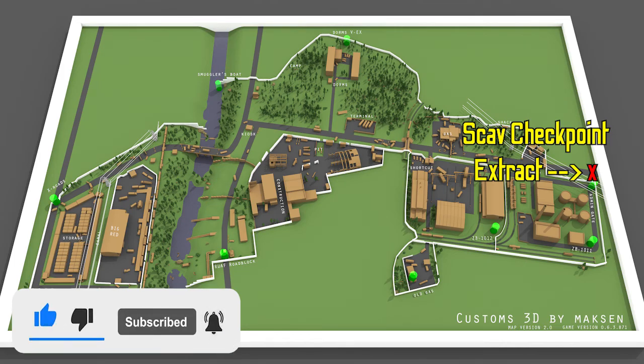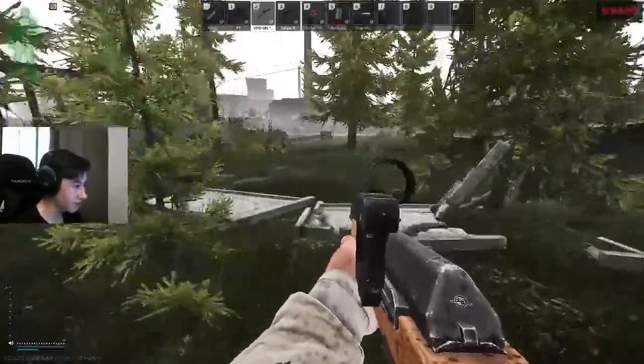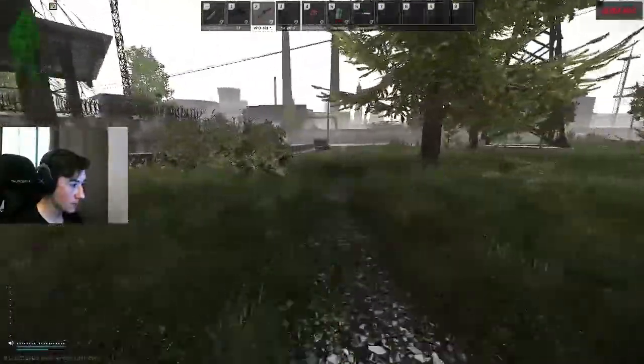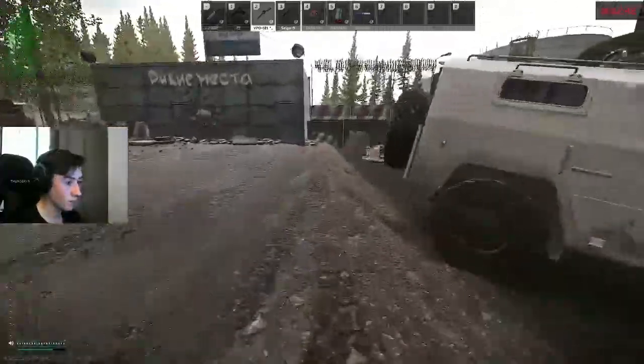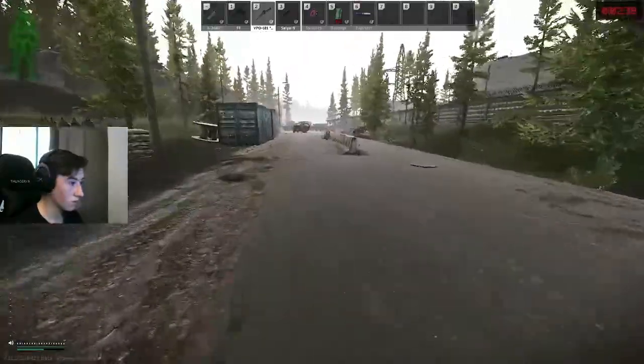An easy way to find your way to this extract is to follow the main road with the dorms location on your left. Continue down the road until you get to the sniper scav tower and follow past the wall where there is a shipping container and a UN truck at the end of the road. This is the extract.